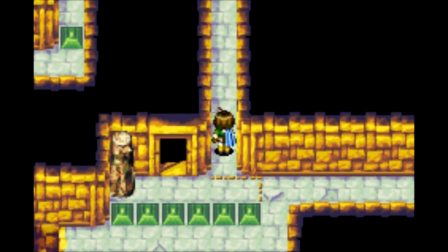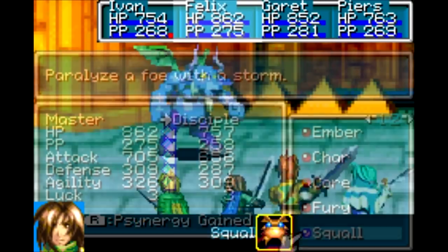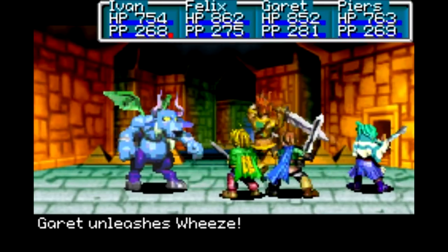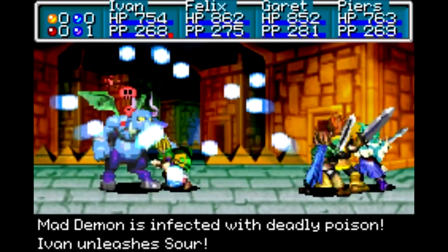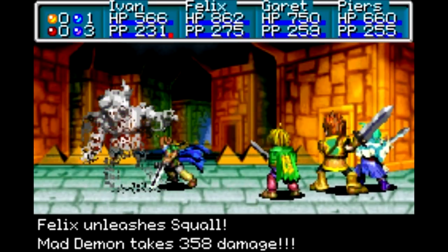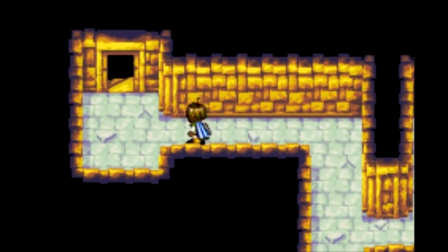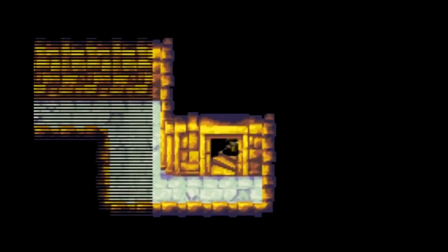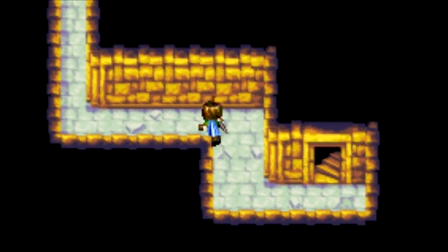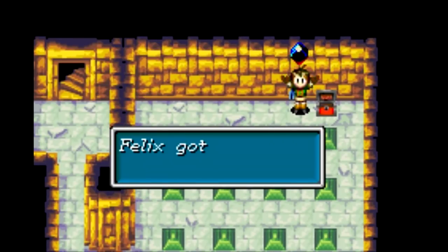The path up here leads around to that block in the upper left — just a dead end. I've got a lot of dead ends in this place. One of these guys I think I can barely take down in one round. I'm surprised Ivan could deal that much damage. The bigger they are, the more HP they've got — at least they're pretty consistent with that.